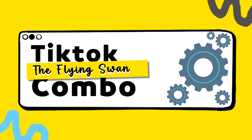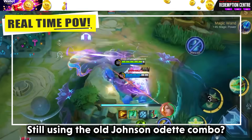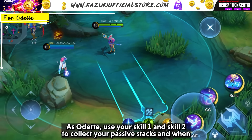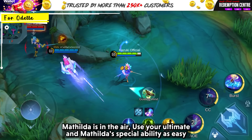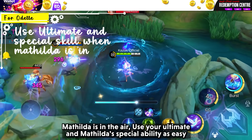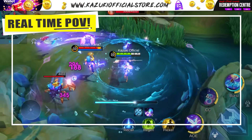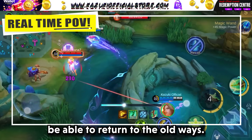Next is the Flying Swan Combo, again sponsored by Mathilda Airlines. Still using the old Johnson-Alucard combo? Don't be a bore — make our dancing swan fly while performing in style. As Alucard, use skill 1 and skill 2 to collect your passive stacks, and when Mathilda is in the air, use your ultimate and Mathilda's special ability — as easy as that. And here you have a dancing, flying Alucard in the middle of the battlefield. Try this with your duo partner and you won't be able to return to the old ways.